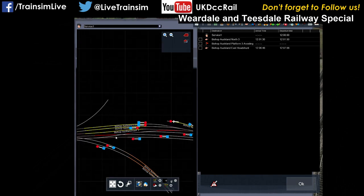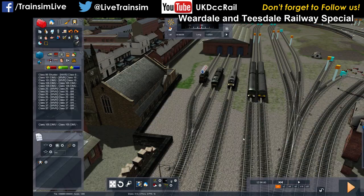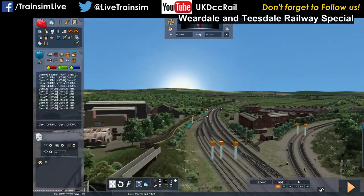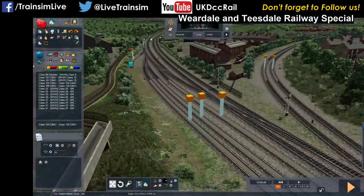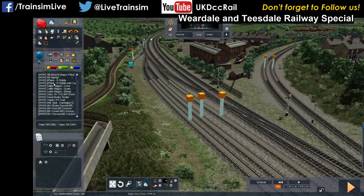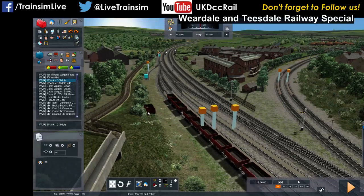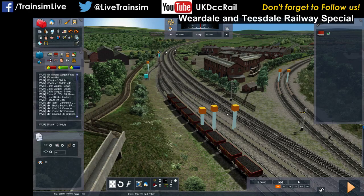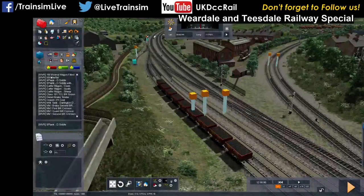That's got the train routed into there. So we've driven all the way around here and stopped just at this head shunt over here. What I wanted to do is get a little train of coal wagons - so let's get some siddle wagons. Let's have some siddle wagons. We'll load them up. The other thing we could really use is a brake van.